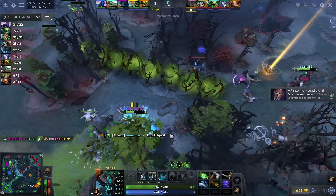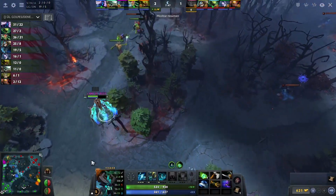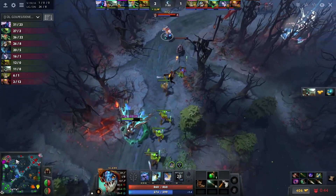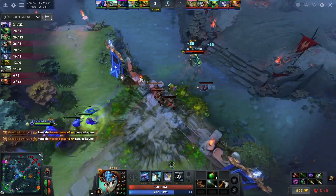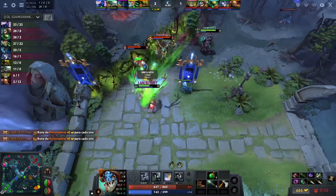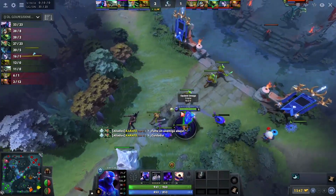Visage having good levels considering Slark has been getting most of the solo EXP in this lane. But overall this Visage is not doing too bad. Over at top, Nature's Grasp, Essence Shift — oh, nice little Soul Rip there healing up the Visage. Good support there from the Undying. Not bottom though — this Dusa is just chilling.